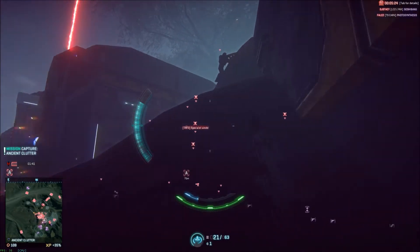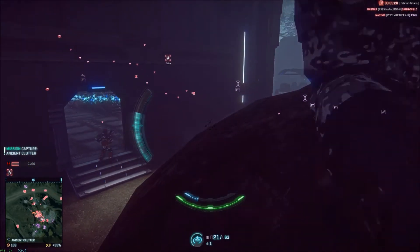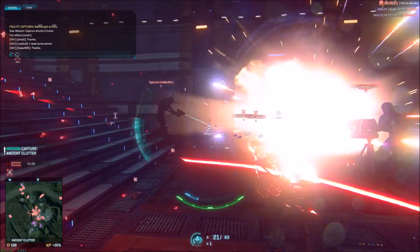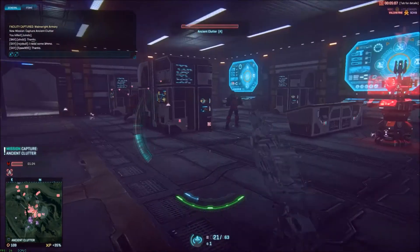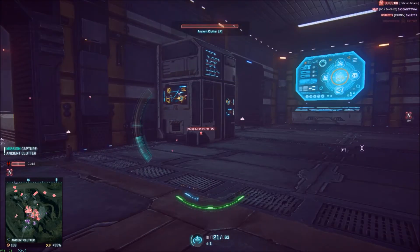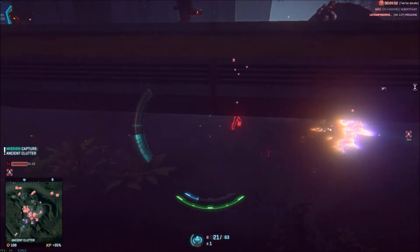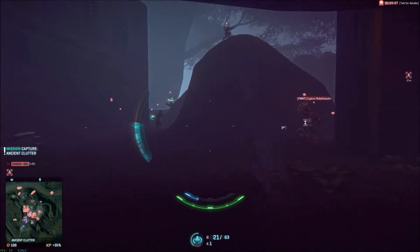So Hossin itself is a jungle continent, so you can expect lots of trees, swamps, and fog and that sort of thing. This sets it apart obviously from the three existing continents. Indar is predominantly a dry, arid desert continent. Esamir is your snow-based continent. And Amerish is sort of a European green hills and rolling landscape. The continent offers plenty of hiding places, and also with its tall trees, high cliffs, and buildings, it's great for light assaults.